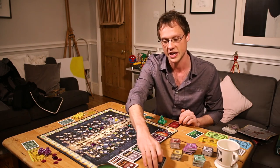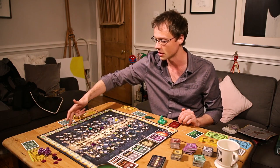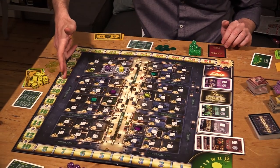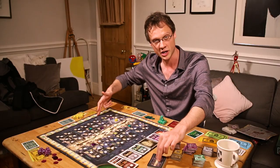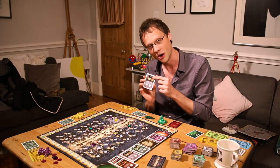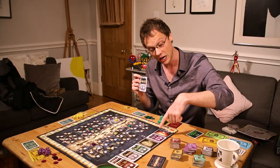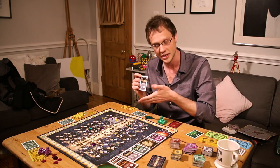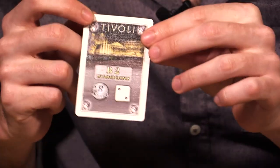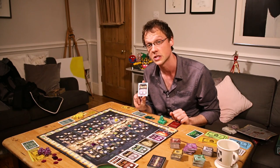A turn in Lords of Vegas — and at the end of it, the person who's advanced the most around the victory point track is the winner — begins with a player drawing a card. So it's my turn, I draw a card, and there's going to be a casino on it. If you look at that casino, it's going to be one of the five different colours of casinos, which do not correlate to your particular player colours. In this case it's Tivoli, so all grey casinos are going to pay out at the start of my turn.